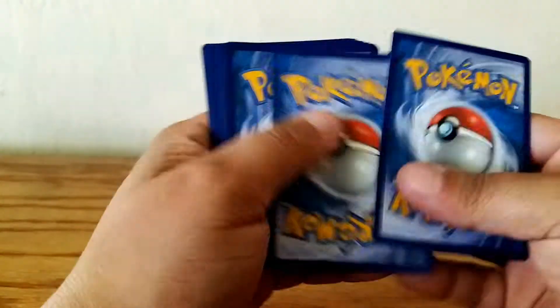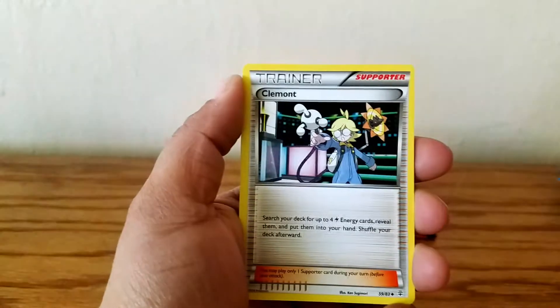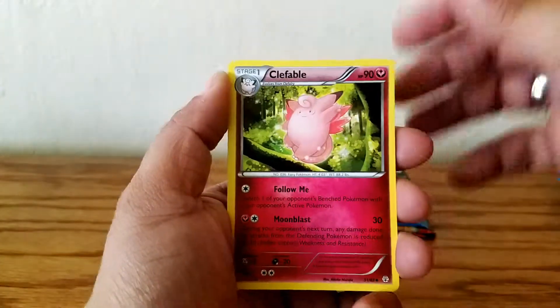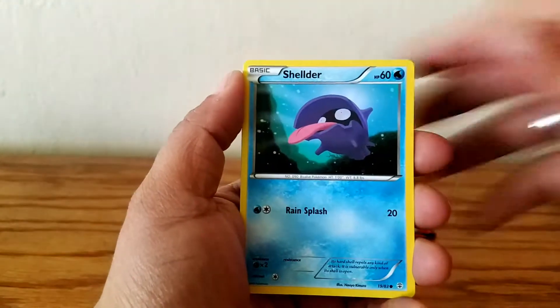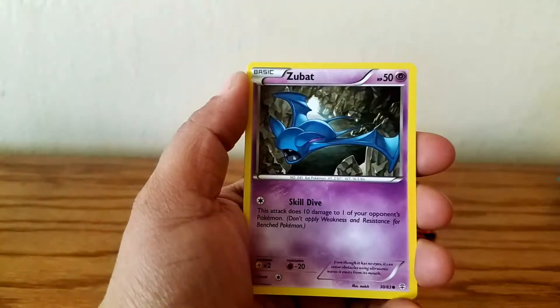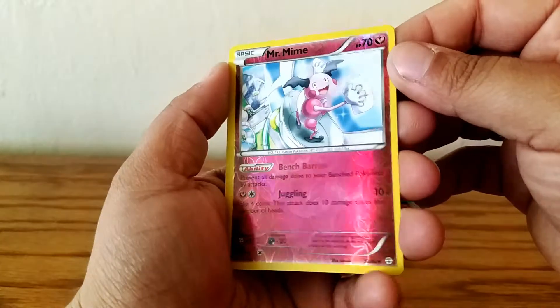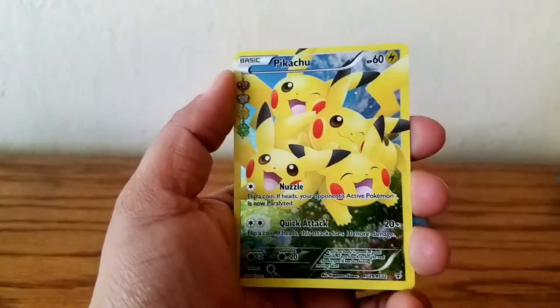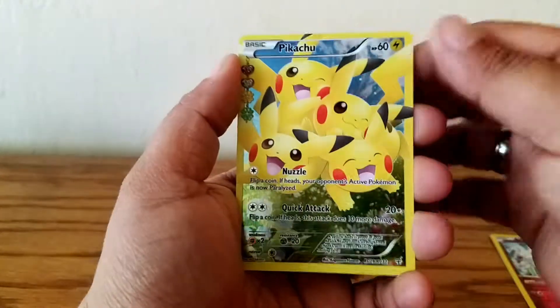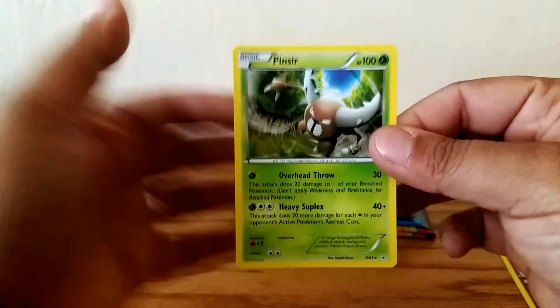That opened up very nicely. Let's see what we get. I'm going to get more EXs and Full Arts to help with my collection. Chikorita. We have a Trainer Clement. Oh nice, a Clefable. Shellder. Fairy Energy. Zubat. Magmar. Mr. Mime Reverse — very nice. We have a Pikachu Full Art. Sweet. And a Pinsir. Pikachu — awesome. I'll set that next to the Full Arts. It's pretty cool, I'll say so myself.